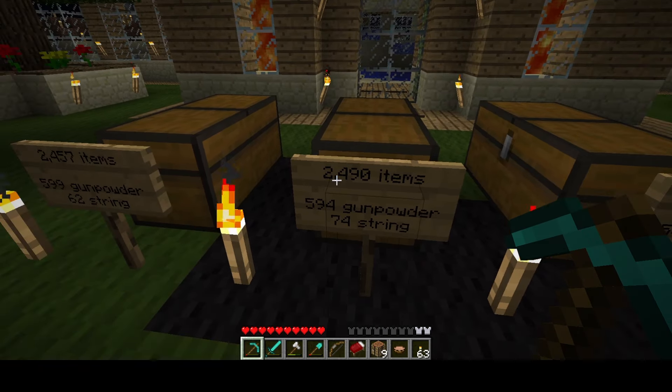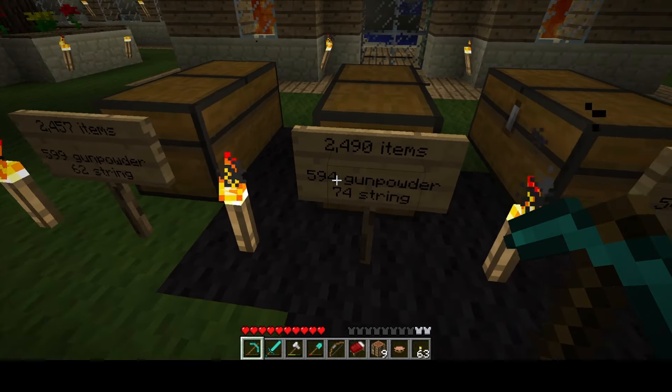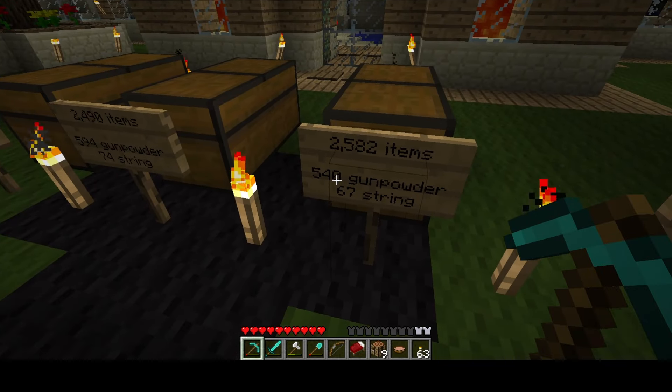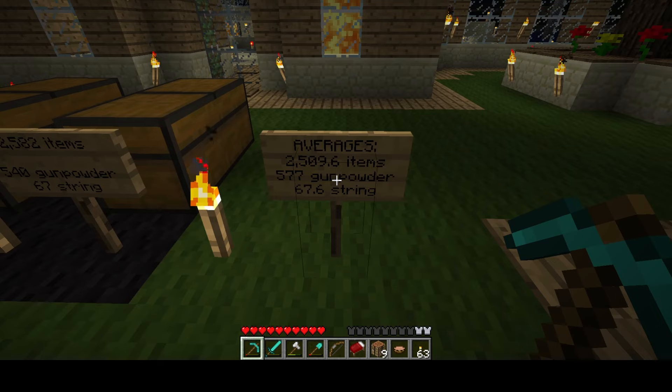Second spiders-on test: 2,490 items in an hour, 594 gunpowder, and 74 string — once again there's almost a whole empty row. Third test: 2,582 items with 540 gunpowder and 67 string.